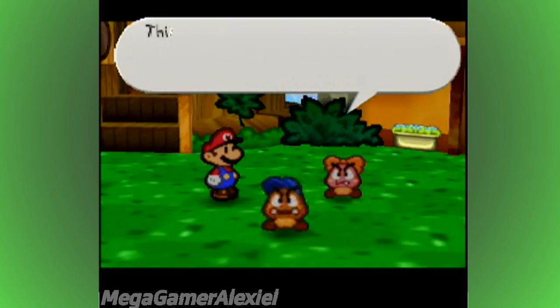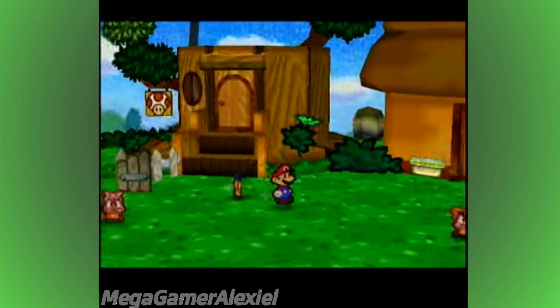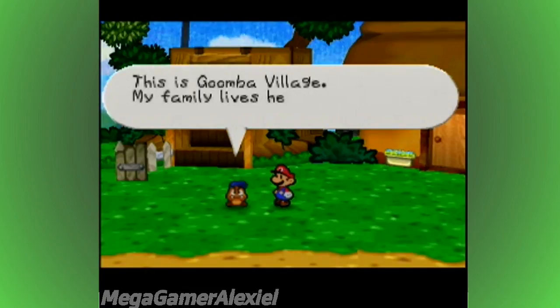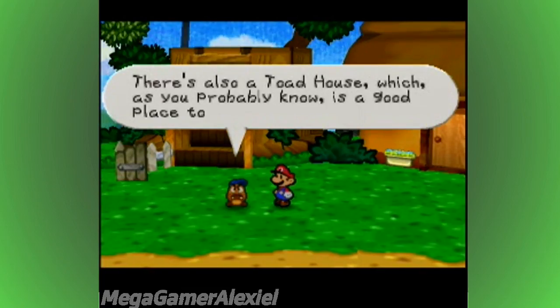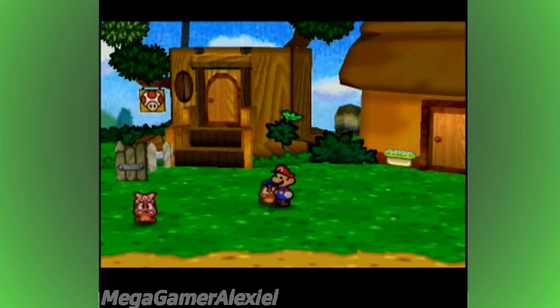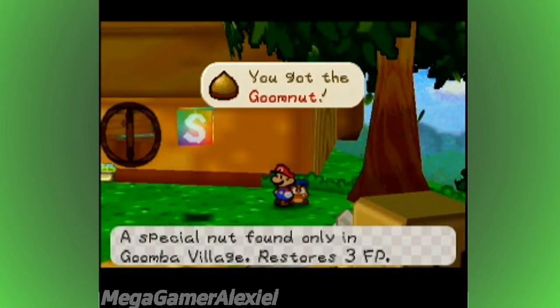This game just has so much atmosphere. Goombario's HP looks a little low — you may have to take a rest in the Toad House. So we have Goombario in our party now. Here's what he can do in the overworld — you can press C down. This is Goomba Village — my family lives here. There's a Toad House, which is a good place to take a rest. The big tree near my house is a great place to get Goom Nuts.